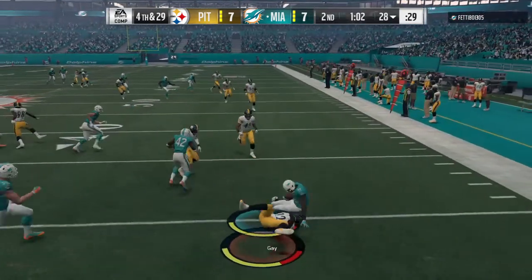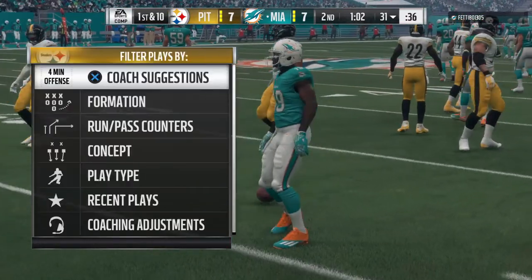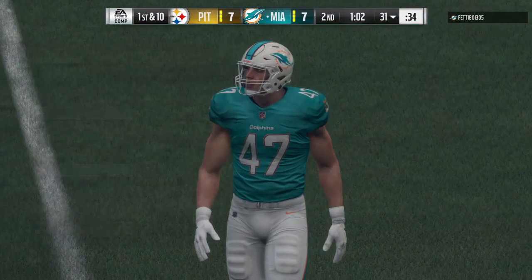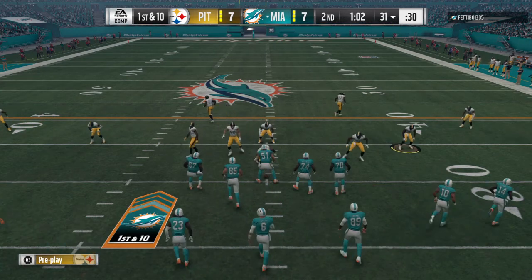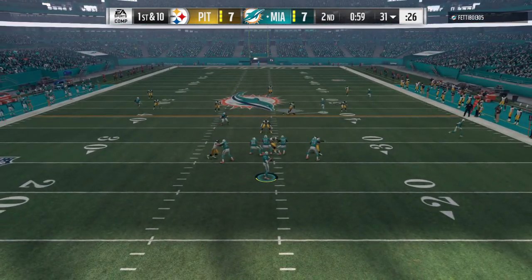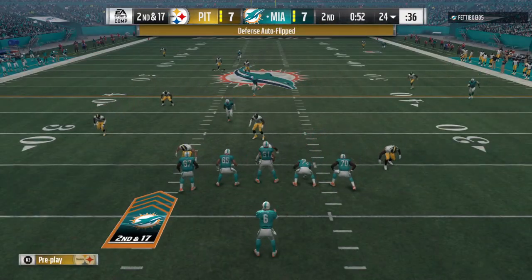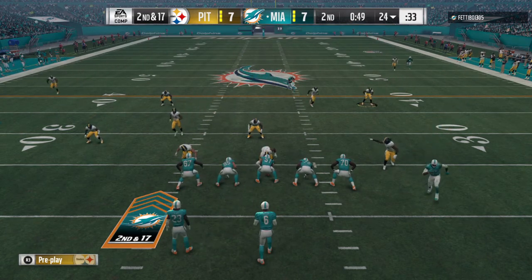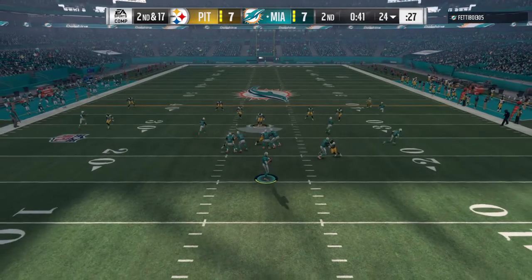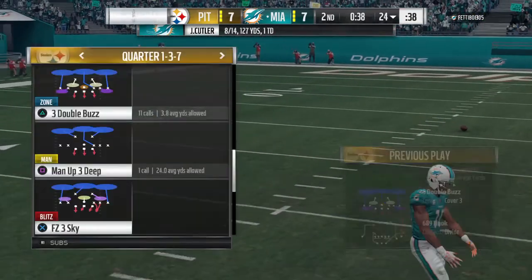The punt is taken at the 15 — give him 15 on the return — and the offense takes over with a new set of downs. On first down Cutler drops back but T.J. Watt gets in there for his second sack of the afternoon. On second down, Cutler goes for the deep ball but the long attempt falls innocently to the ground, bringing up third.